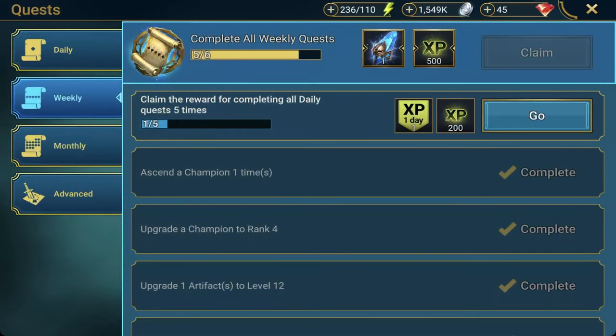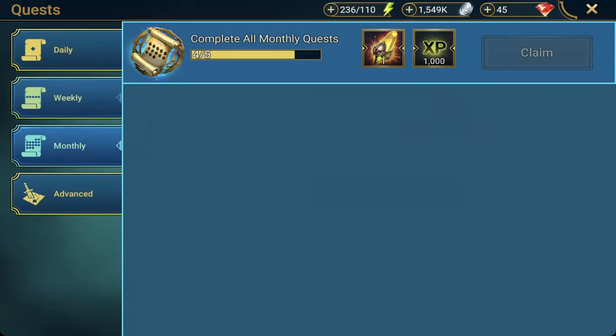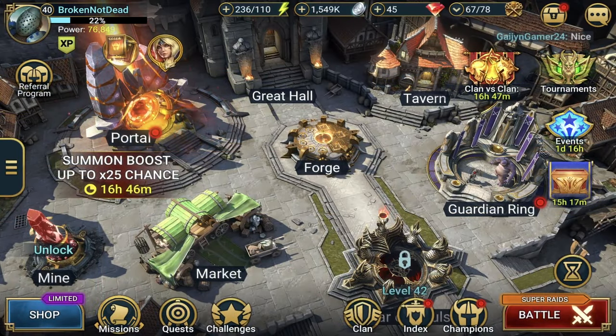For quests, always try to complete your dailies — they're very easy and that opens up weeklies, which opens up monthlies. Do advanced quests whenever you can; some of them are very hard depending on your account, but whenever you can complete them it's great because you also get more energy.